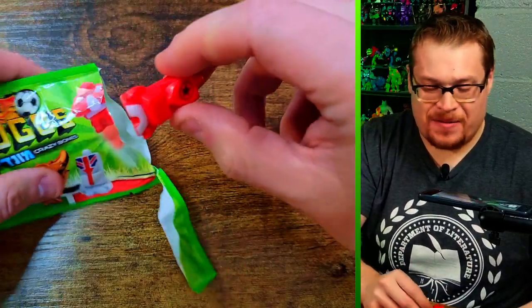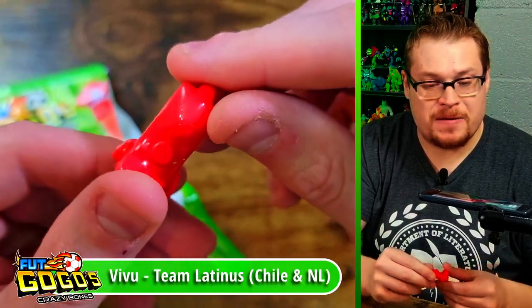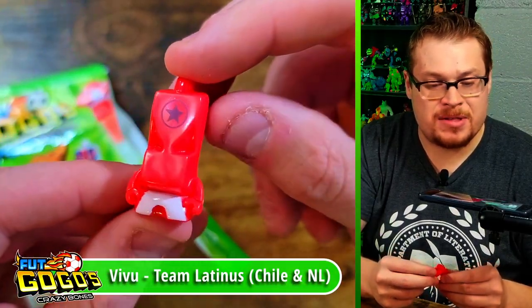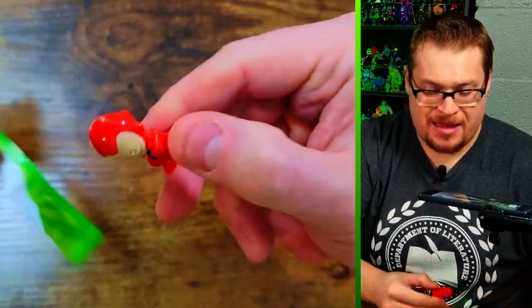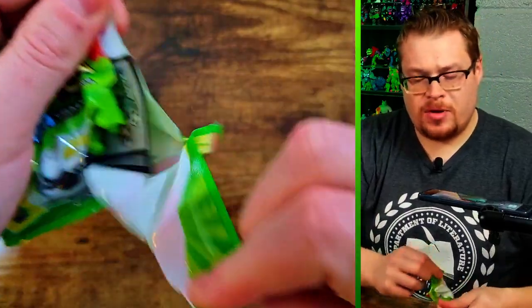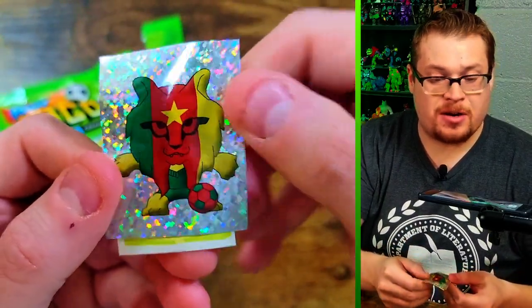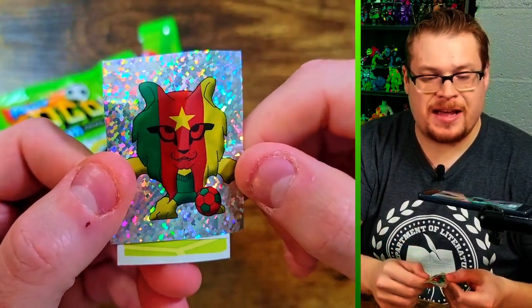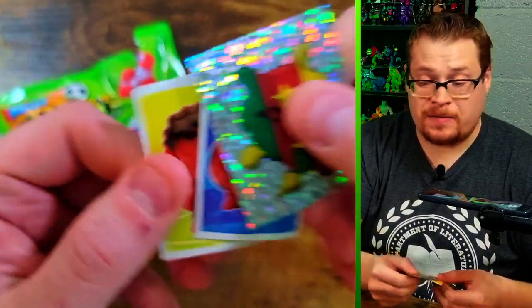We've got a really cool one here, and then it's like a little ox dude — so funny. Maybe this is a Spain one? I think it's funny they have these random animals based on the team flag. The last one in this pack is another red, a cool looking figure. Next pack — I already see a potential soccer ball, and this one looks like a lion. Maybe a Spain one?